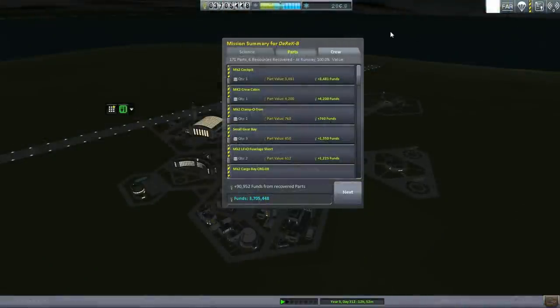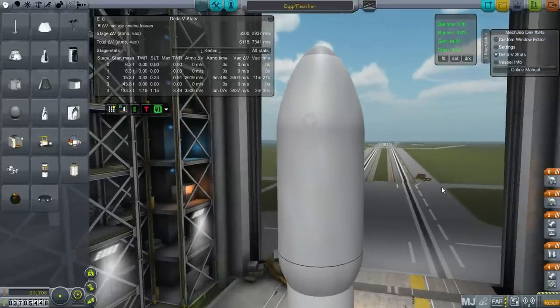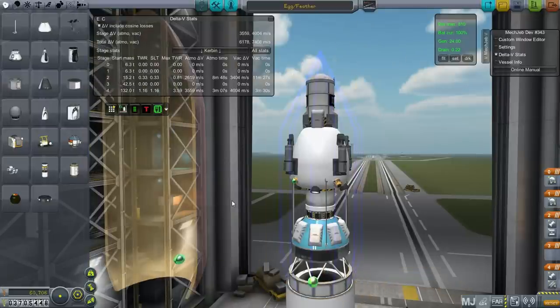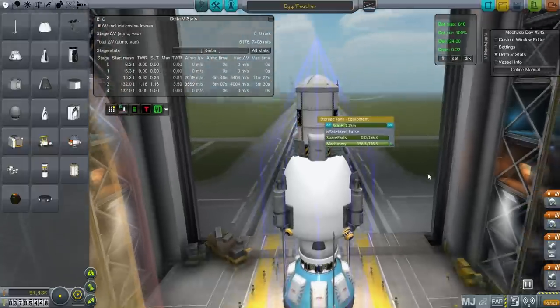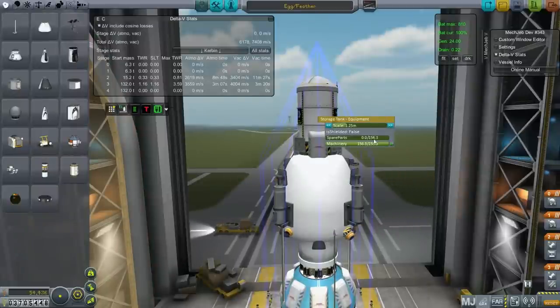Back to the VAB. I accidentally pressed launch for the Derrick shuttle instead of exit and my funds seem to have gone up after recovering it — things are going a bit weird. Anyway, I've come up with another crazy idea: a reusable rocket system — the 'Egg plus Feather' system. The egg has an LV-909 engine and carries a storage container with an equipment container, though it carries a bit less machinery than we need.